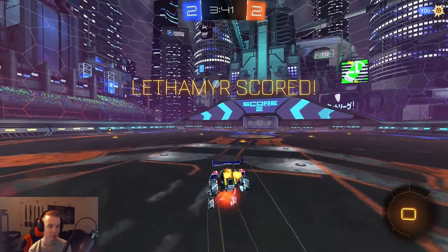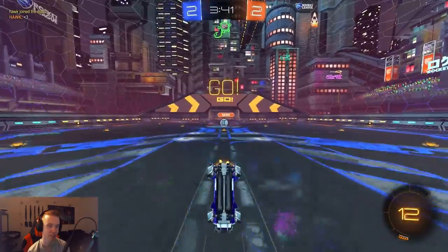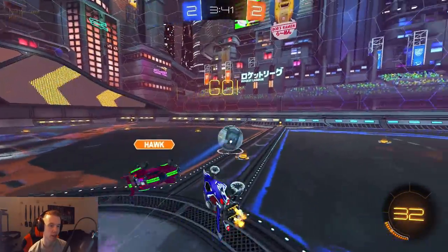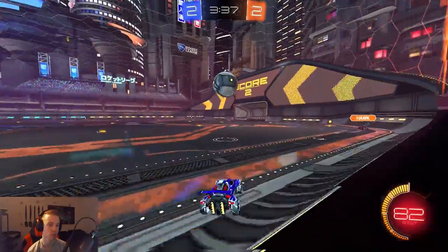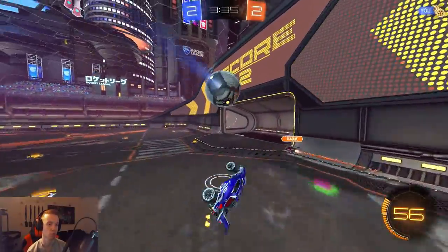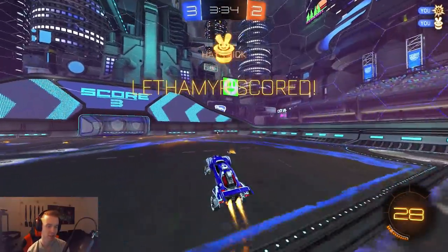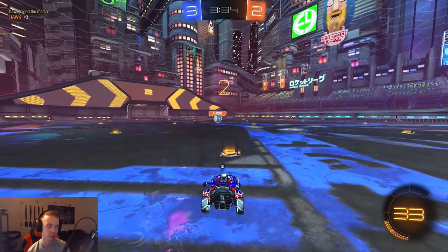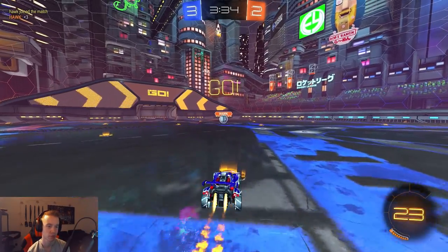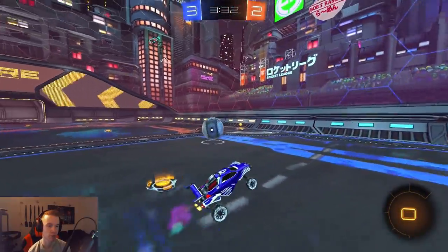Ones is so dumb — I love it and hate it at the same time. You can get away with such dumb things in ones because you have such an advantageous position on your opponent sometimes. You can sometimes just do whatever you need to score, because there's only one person who can contest the ball at any given time. He did the slow kickoff last time so I tried to mimic that.